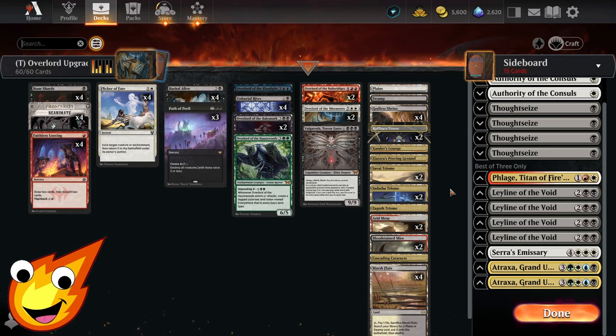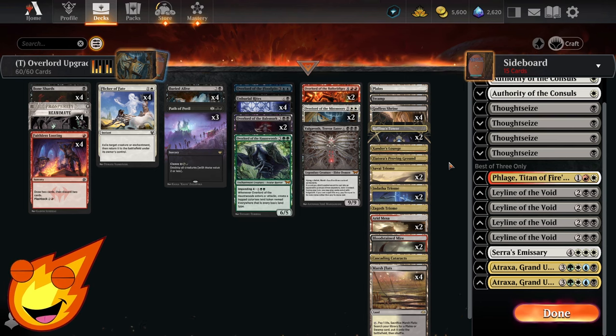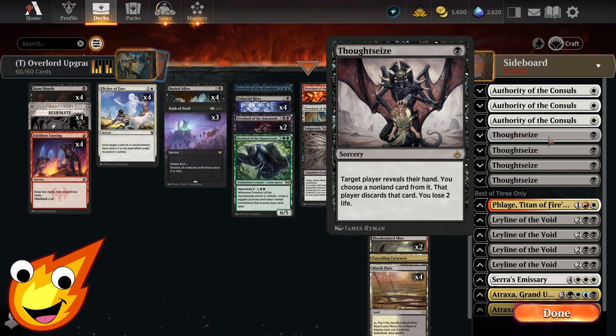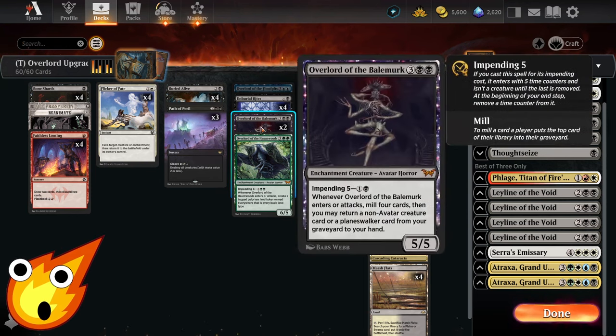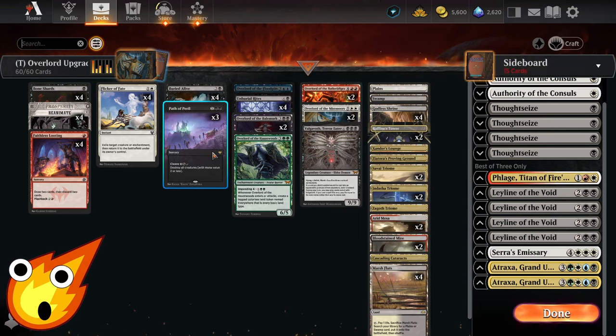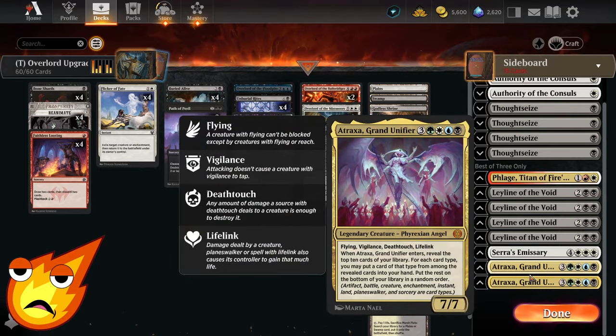For Historic, just swap out fetchlands for extra triomes or basic lands. Sideboard upgrades include Authority of the Consuls to slow aggro and gain life; Thoughtseize replacing Duress; Leyline of the Void for graveyard hate; Flage — Titan of Fear and Fight — Enters Fury for stabilization and repeated escape value; Sarulf's Emissary to shut down specific problem decks game two or three; and Atarka if you need to refuel your hand.